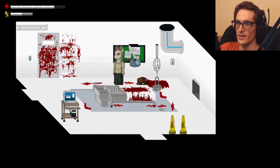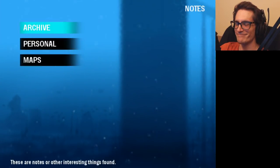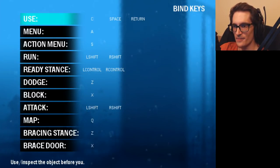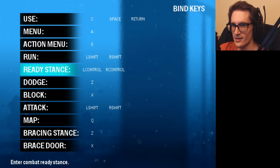How do I combat? Find keys. Dodge Z. Attack poses... okay, what about Control? Control is ready stance. So we need to dodge with Z, block with X, and attack with Shift. So Shift, Z, and X essentially.